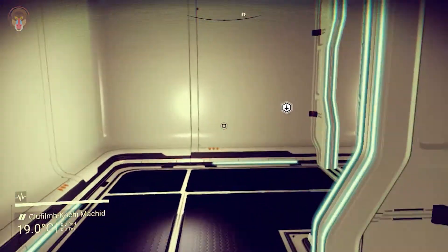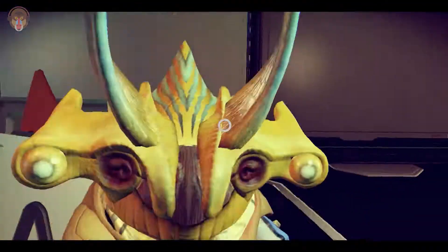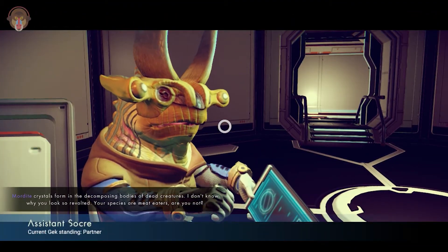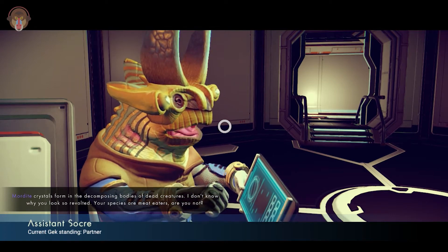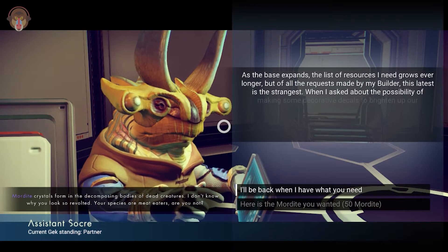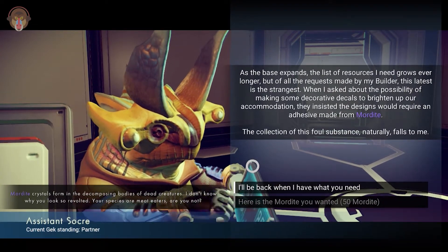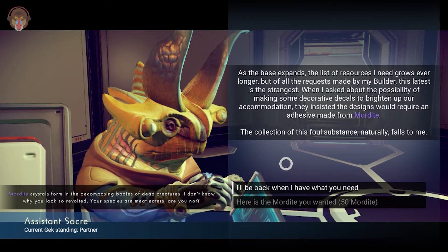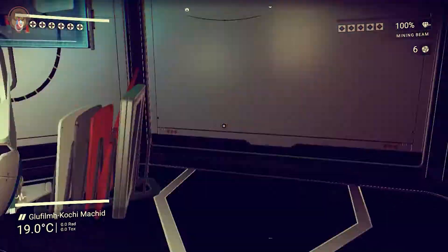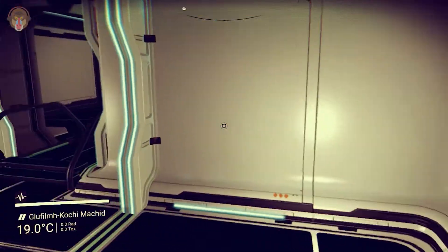First I want to listen to what our new hirelings have to say. So buddy, what do you have to say for yourself? This guy needs more mordite crystals, which you have to kill animals to get. Yeah, that is a bit savage, but it has to be done — murder has to be committed on innocent poor animals.